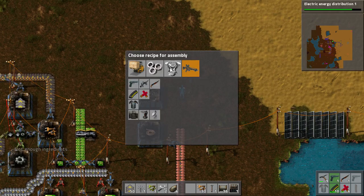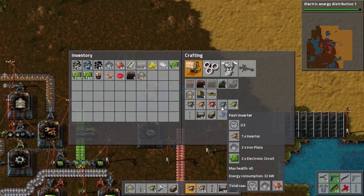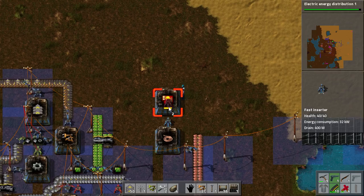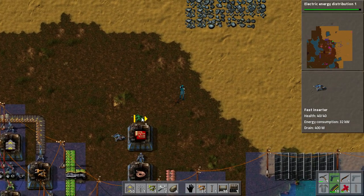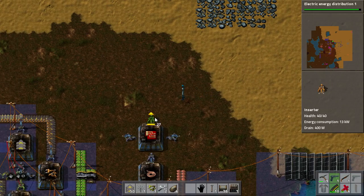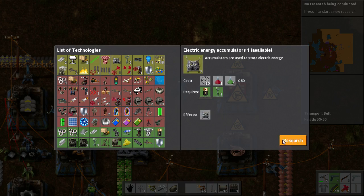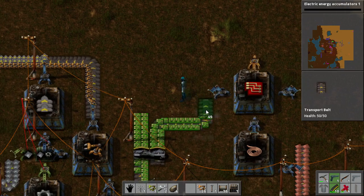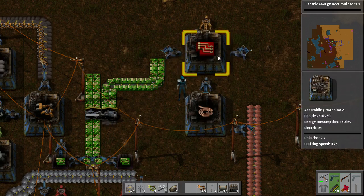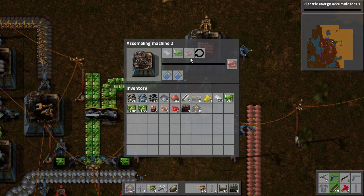Right next to it, we are going to make our red circuit factory. We will have a couple of inserters — it is going to take the coil from the assembler and place it straight into the red circuit assembler. We are going to place some other things like this, and then we are going to have just a normal output. This looks very complicated, but trust me, it is not as bad as it seems. You just need to focus and get each part of the build under control. I have got electronic circuits — I will just take them from here and put them here, so that is done. I have got my copper cables being built right here, and they are going to direct insert into the factory.